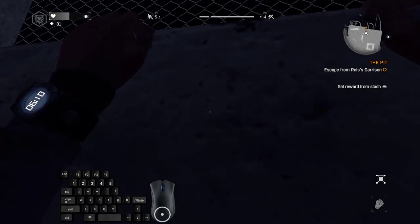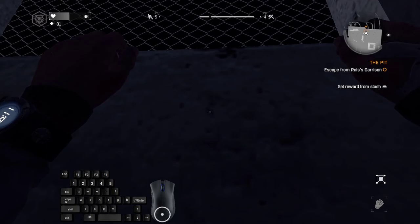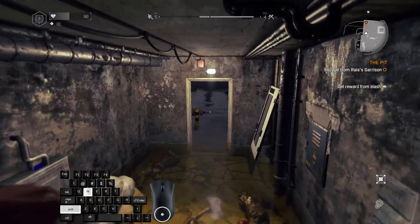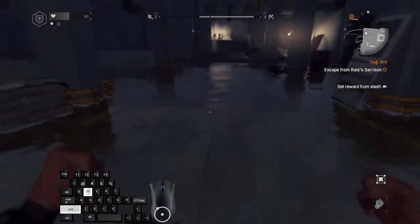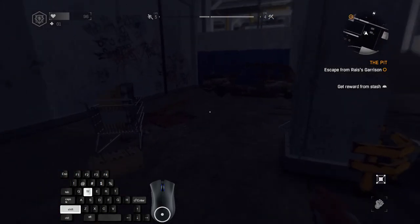Took some damage, but it's fine — I'll get healed automatically by the next cutscene. Press C or crouch to jump down and run forward. Jump here, jump here, jump once again. You can start running, but there is deep water and you can't run in deep water — that's why we're jumping.